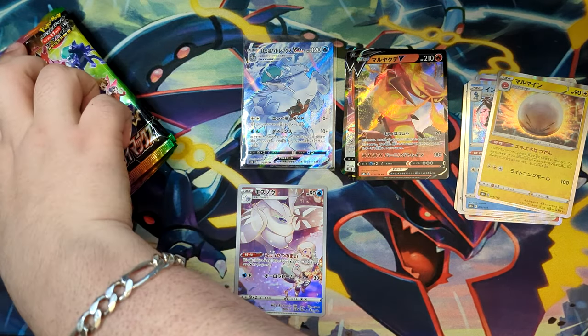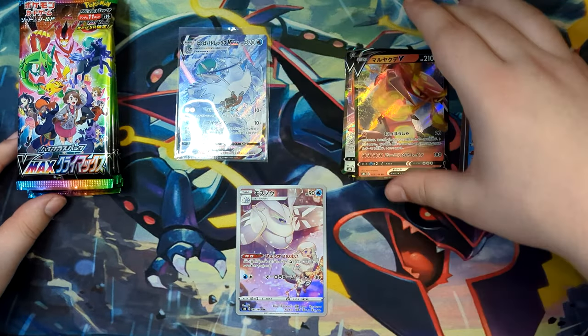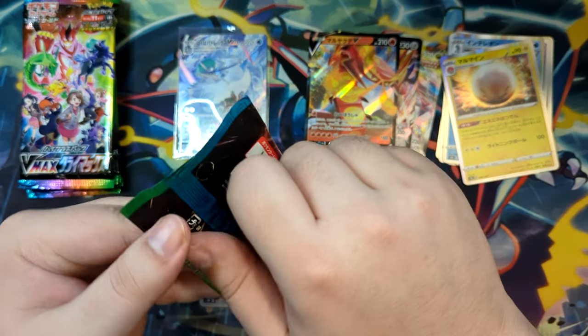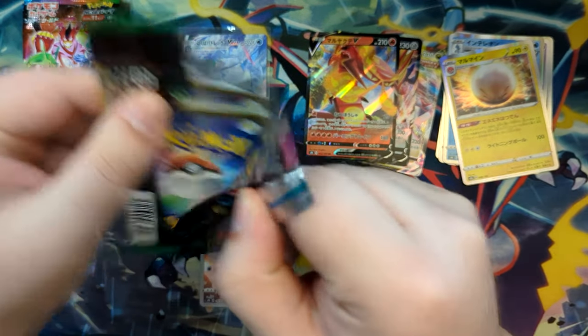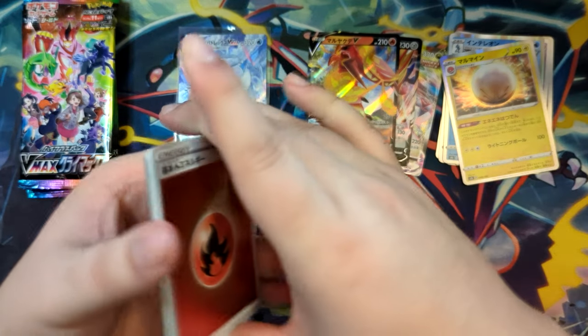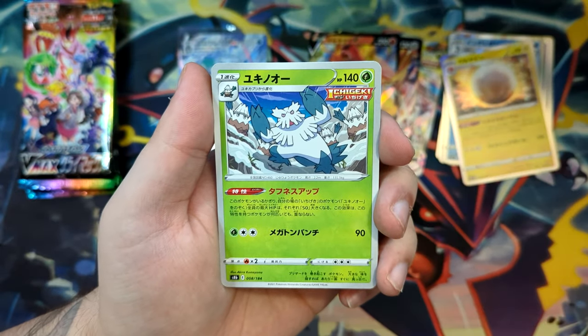Let me put the booster box aside, have the packs up here so I've got a bit more space to work with. If we pulled another secret rare after pulling the character secret rare, I would flip — that would be absolutely amazing, similar to what we did in the first VMAX Climax opening.